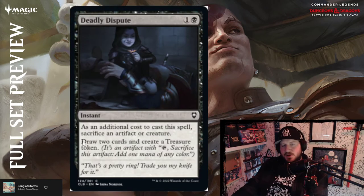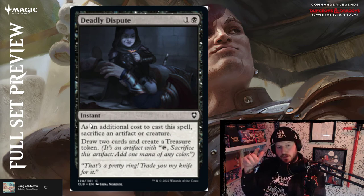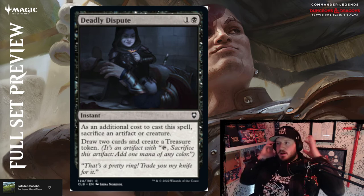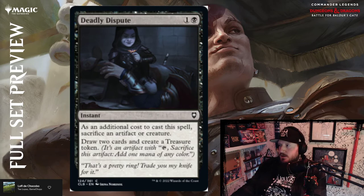Deadly Dispute — a reprint, one and a black for an instant. As an additional cast cost, sacrifice an artifact or creature: draw two cards and create a treasure token. You get two cards and free mana slash free artifact. Deadly Dispute gets a lot of play — people have built entire play patterns around it, so it makes sense that it's on their reprint list.